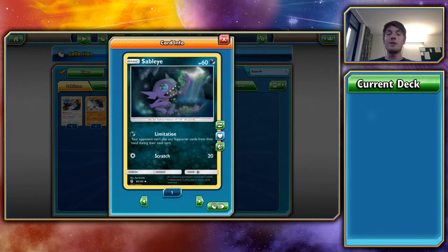Next, the trolliest Pokémon ever made — even more annoying than Vileplume... actually no, it's annoying because of Vileplume. Sableye's Limitation attack: your opponent can't play any Supporter cards from their hand during their next turn. That's horrific. We're going to see lots and lots of Vileplume-Sableye decks, and I have no idea why the Pokémon Company thought we needed something so oppressive to the game.